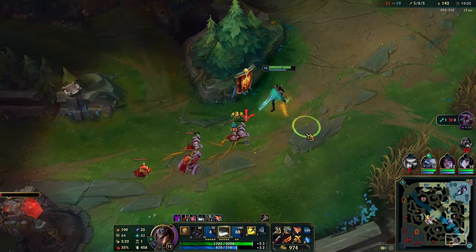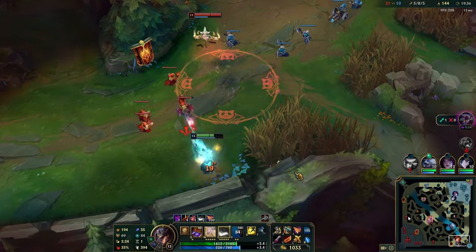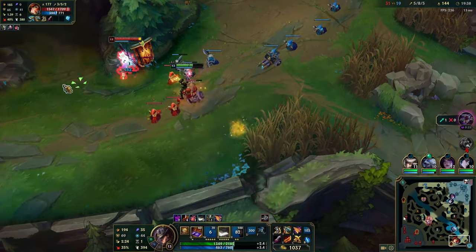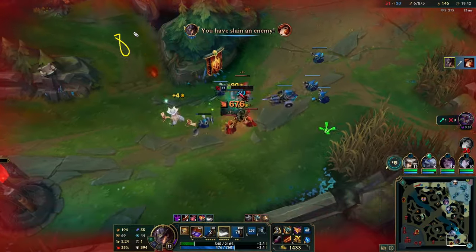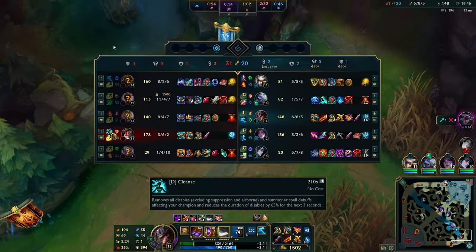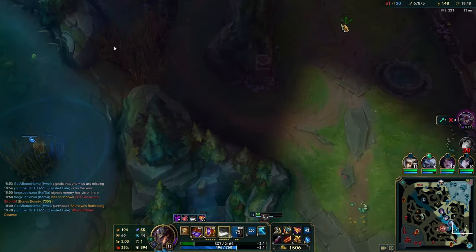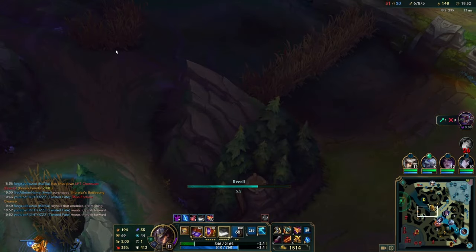I greed for another wave. I saw Rakan is kind of the only threat and Miss Fortune shouldn't be able to beat me 1v1 — like I said, if it's a lethality AD carry, you flash on top of them and stand still, you win. Here it was like 80% health on her versus 40% on me, and I still beat her. That just comes down to champion understanding. If you're a crit ADC, you just beat lethality champs. Immediately I'm done with that play — I'm not greeding because I could be punished.